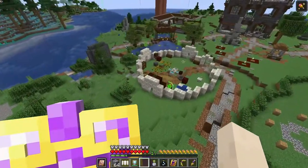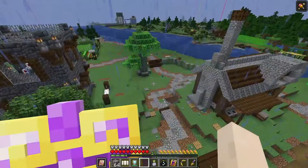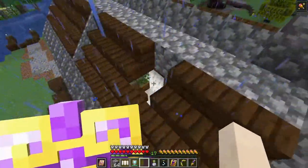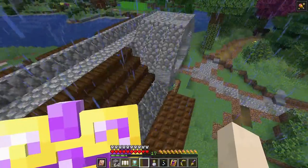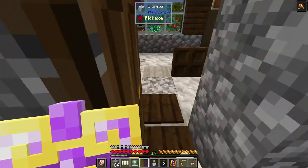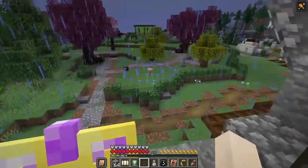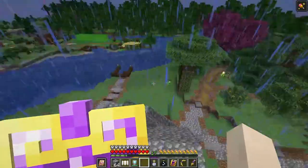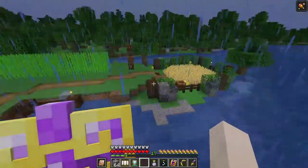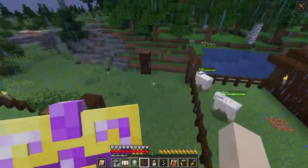I guess we could do a little tour. We started out over here in our cozy cottage — got a hole in my roof, must have been a lightning strike or something. We did the cozy cottage, got our little loft up here with a perfect view. Then we had our farms over here; I didn't really know where to put them but this area was kind of clear, so I put some basic farms here.